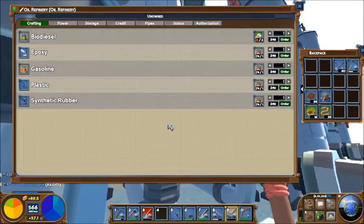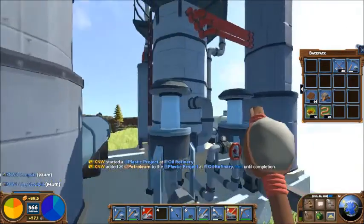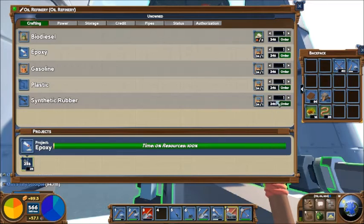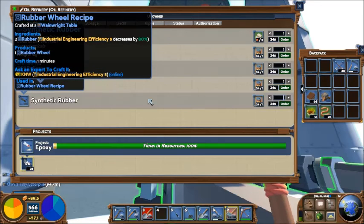So, going in here — I need a whole lot of plastic, because plastic and epoxy are needed for a whole bunch of stuff. While I'm on the subject, how much synthetic rubber do we need to make a wheel? Two rubber for a rubber wheel. Counting up — skid steer, crane, truck, and excavator — should be 13 wheels, so I need 26.